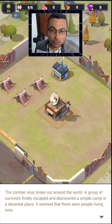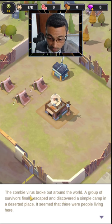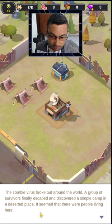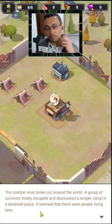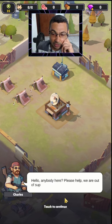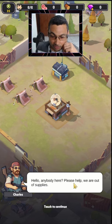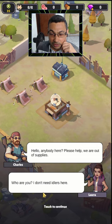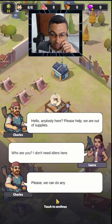The zombie virus broke out around the world. A group of survivors finally escaped and discovered a simple camp in a deserted place. It seemed that there were people living here. 'Hello, anybody here? Please help, we are out of supplies.' 'Who are you? I don't need idlers here.'